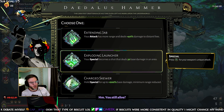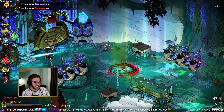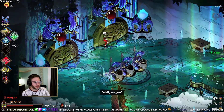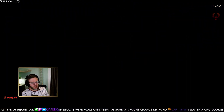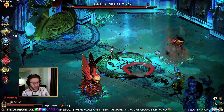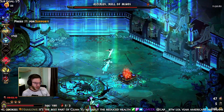We got Explosive Launcher — that's awesome! So now we have this amazing rocket launcher build. I think this is good. We definitely want this so we can get the duo boon — we're looking for that Sea Storm duo boon now. 230 on each special and our specials can be thrown pretty fast.